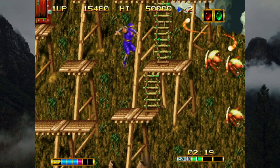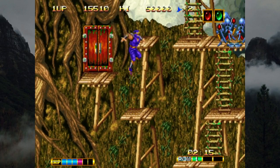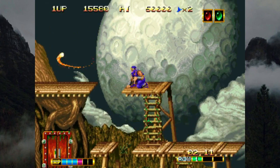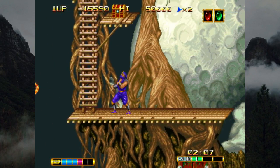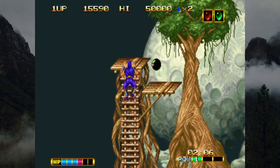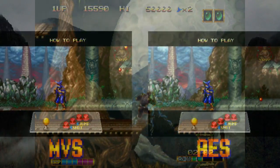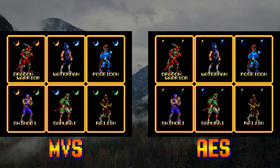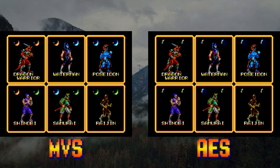Why would Alpha Denshi change this when they were content to give buyers arcade-perfect ports before? Because they were the first to realize they could implement an epic story in their game without interference from arcade operators that need a cash influx to keep their business afloat. There are three major differences in console Magician Lord, all based around optimizing the game for home play, the first occurring as soon as you hit the start button.